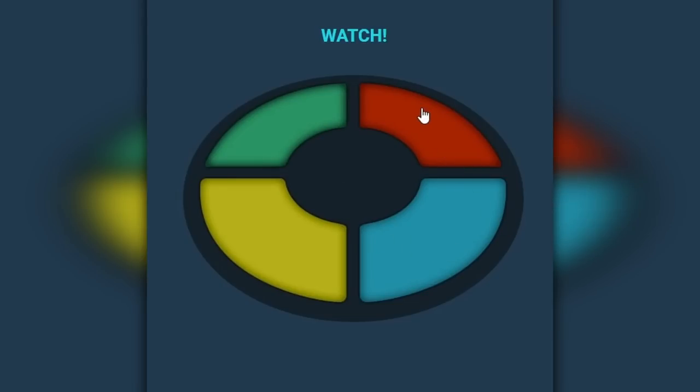If you don't know how it works, the game is fairly simple. One colour lights up, you click that colour. Then the game shows you that colour plus another, followed by you clicking both of those colours in the correct sequence.